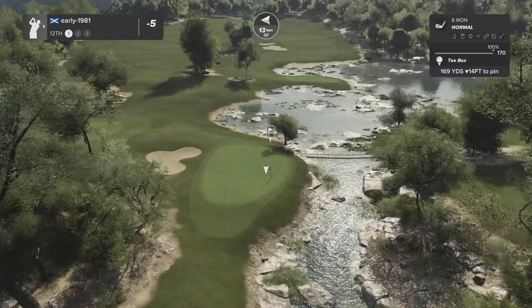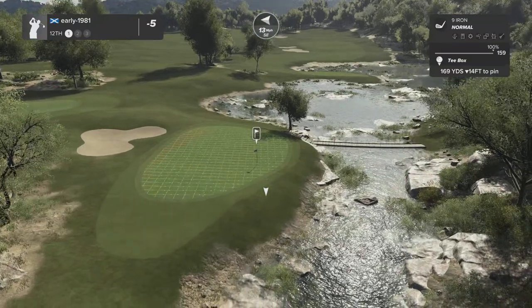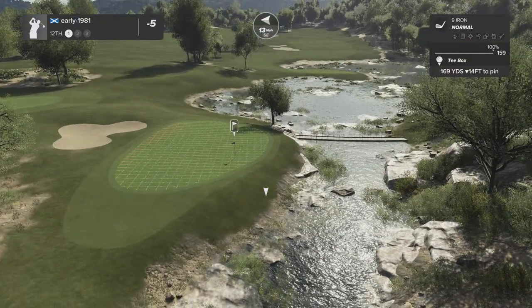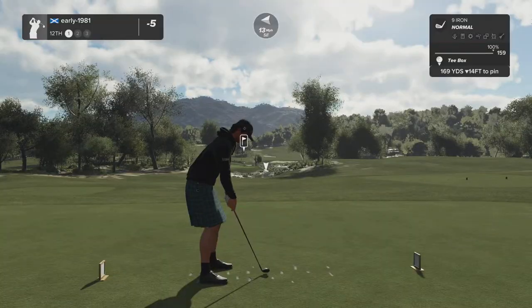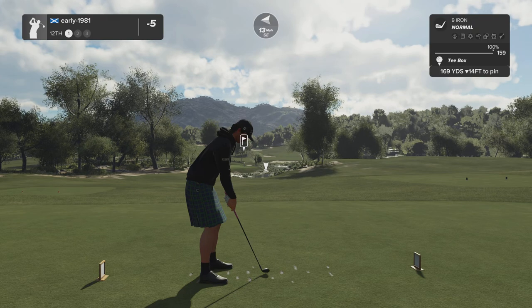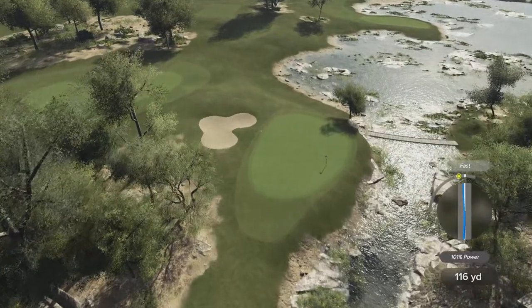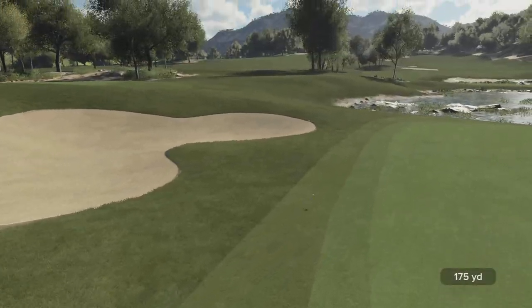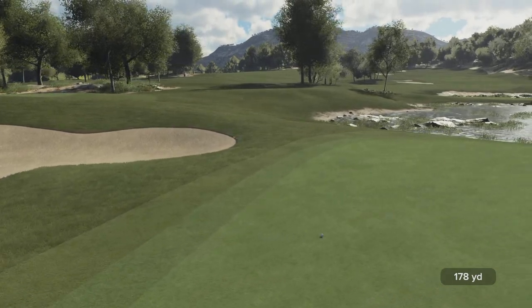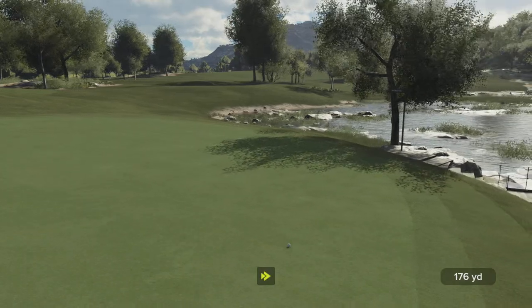How beautiful are these par threes — very picturesque. Anything to the right hand side is dead in the water but sadly with the winds I have to aim out there. De-lofting the nine iron with a little bit of topspin, playing for the center of the green — that's a bit fast and a pull. It's probably going to find the bunker unless we get members' bounce. We have done — this is going to work out well.